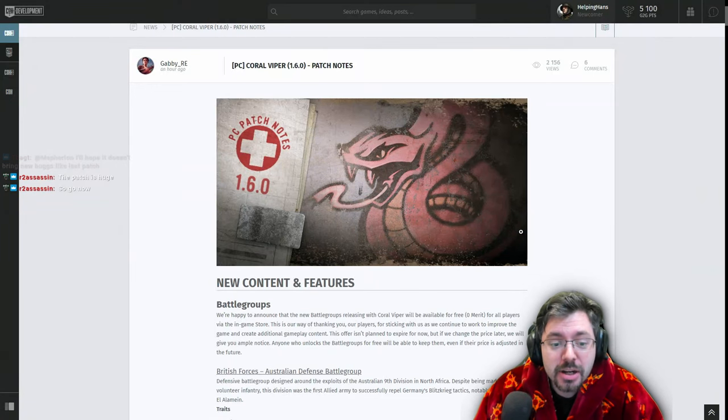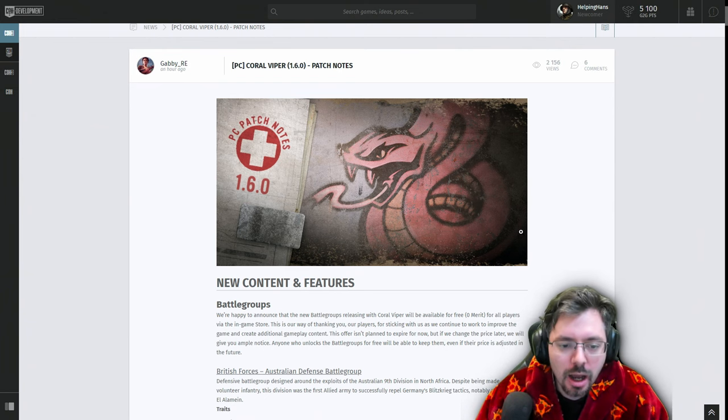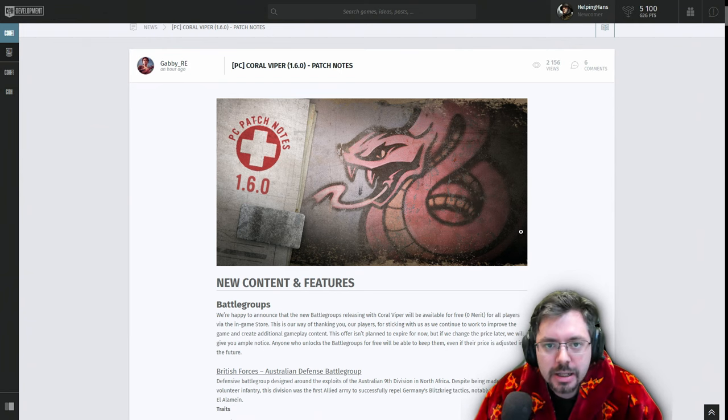Welcome everybody, it's Helping Hands here bringing you your patch note analysis of the Coral Viper update, patch 1.6. We're going to be jumping straight into it. We already kind of know what's featuring in the patch, and this is more of me going over the notes and giving my thoughts and feedback on certain changes to the balance, but we'll briefly go over what new features and content there are.